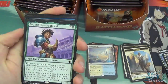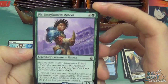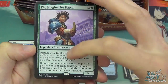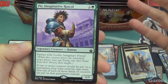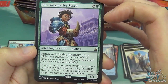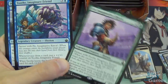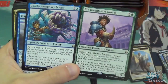Warrior, Swamp, and Pir, Imaginative Rascal — I do love this card, I want to build a deck around it. Three mana legendary creature, human, 1/1. It partners with Toothy Imaginary Friend — when one enters the battlefield, you tutor for the other. If one or more counters will be put on a permanent your team controls, that many plus one of each counter are put on it instead. And Toothy is in the pack — so this is a purposeful thing with partnered cards being in the same pack. Double rare in a pack, that's cool.